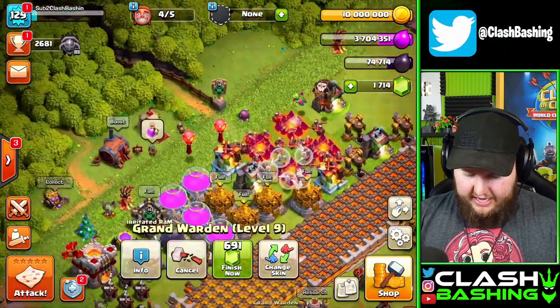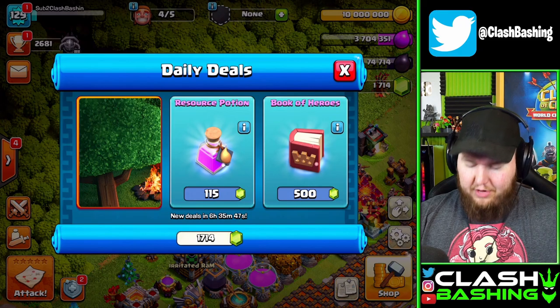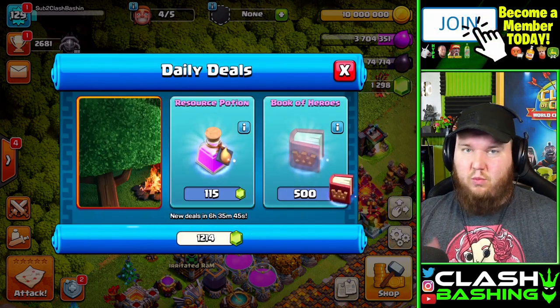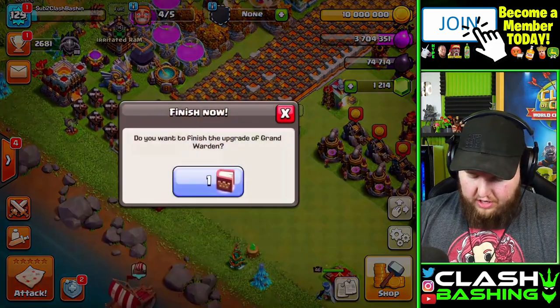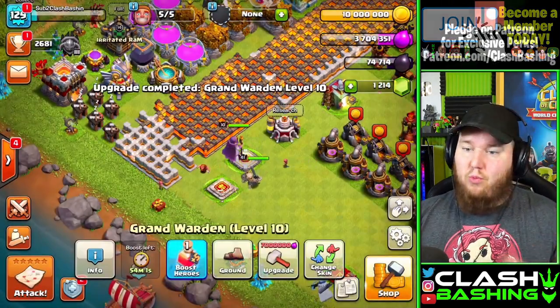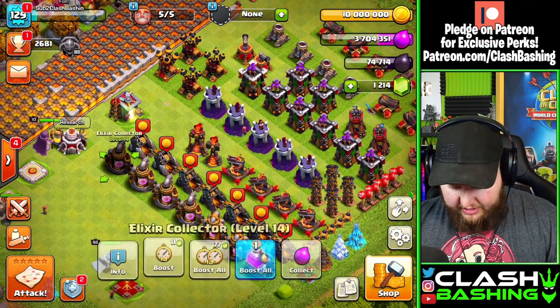It's 691 gems to rush him up, but I noticed there's a Book of Heroes in my Trader's so I'm going to grab that. This account is in war and I can war without my King no problem, but I like to have my Warden available — both for war and for farming today.